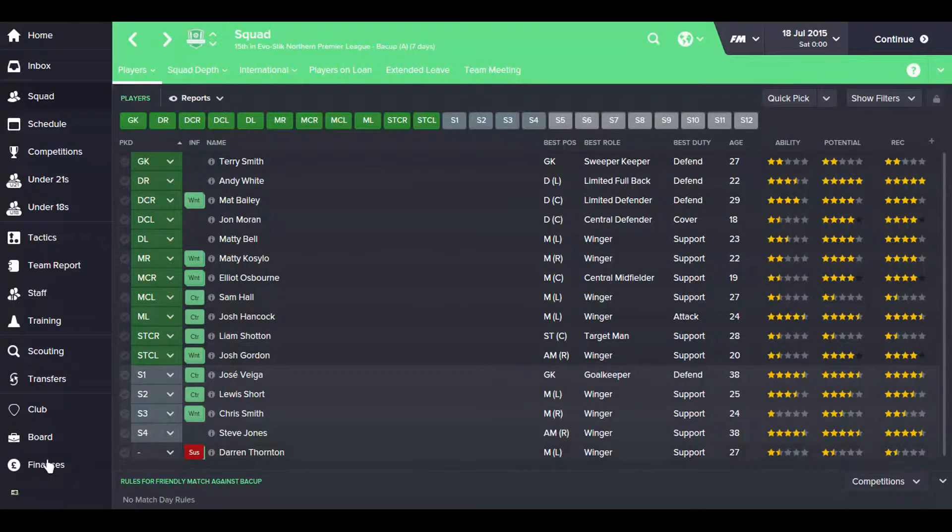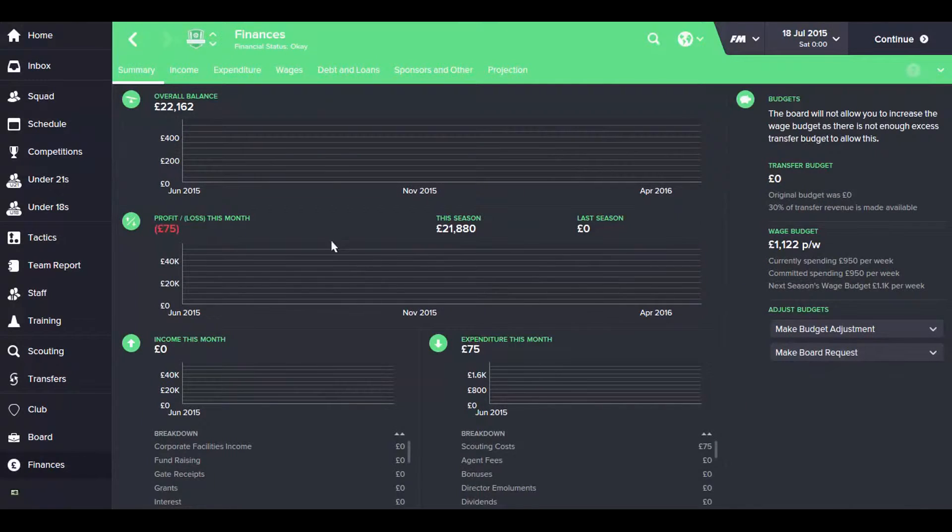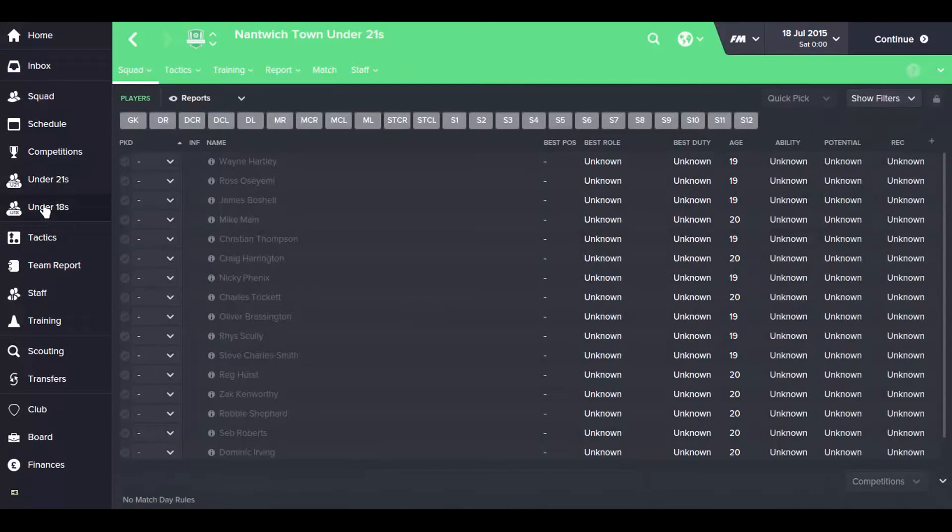Looking at the finances, we've got £22,000 in the bank. We have a wage budget of £1,122 per week and that's predicted to stay about the same for next season as well, so we're not going to try and make any adjustments. Under-21s we have no players, and under-18s I suspect we'll have no players either.